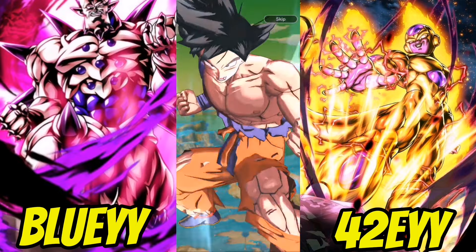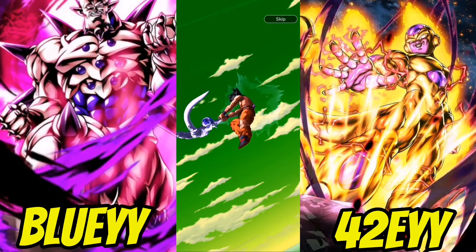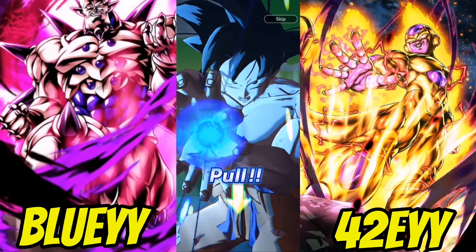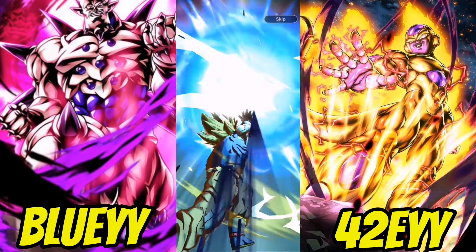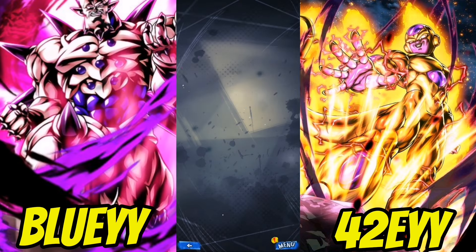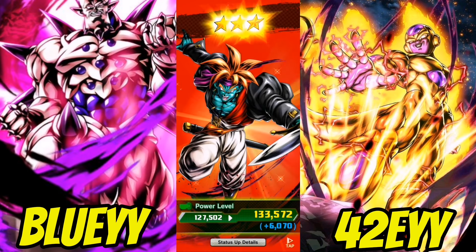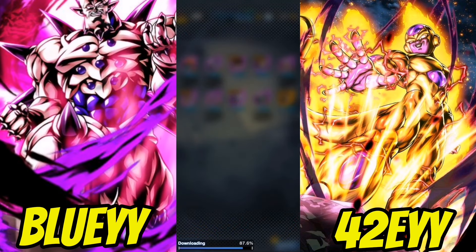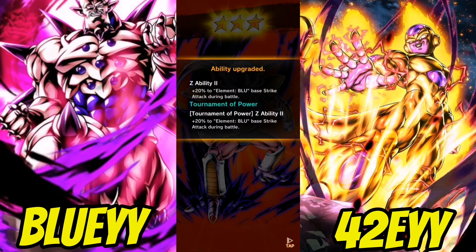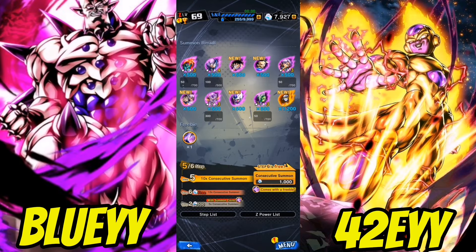Starting off with the usual green skies of despair — I don't expect anything from this. We got Gamma One. It's sad I couldn't even watch people summon for Beast Gohan because I was so tired I just passed out. You know what, if you're sick you need rest — that's the best medicine. Let's move on to step four.